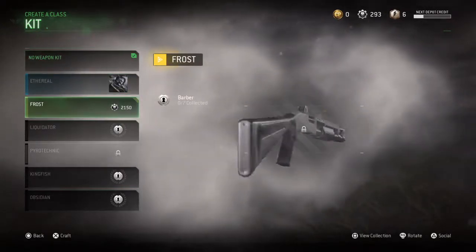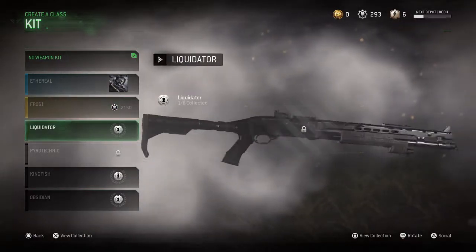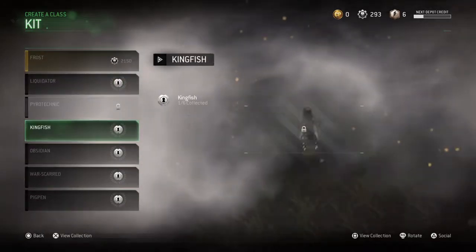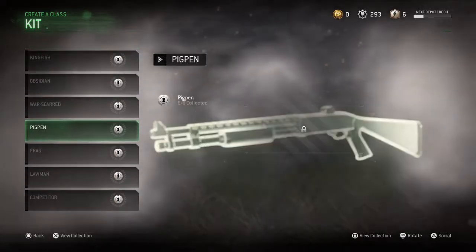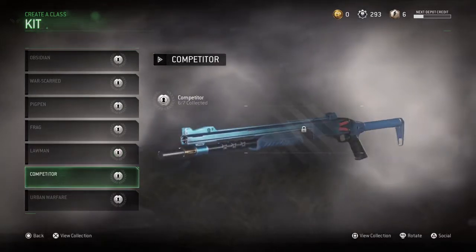Look at the shotguns — look at the liquid air on the shotguns. Ew. That looks kind of cool though. Look at the shotguns and the liquid air kit. Frost? Ew. I love how they do black and white. Oh my goodness. That looks crazy. Obsidian? Okay. No, no, no. That looks cool, hold on.